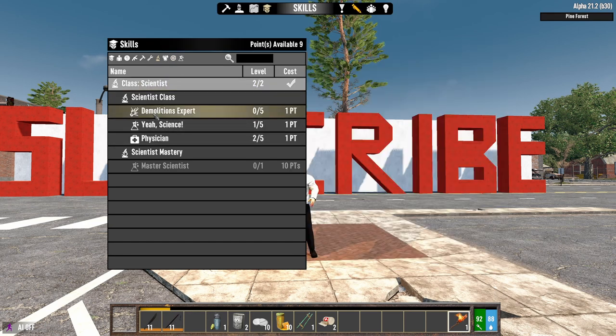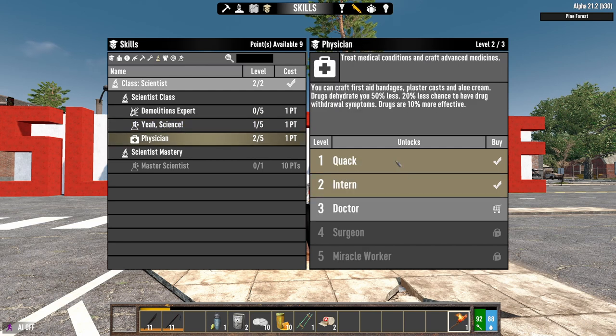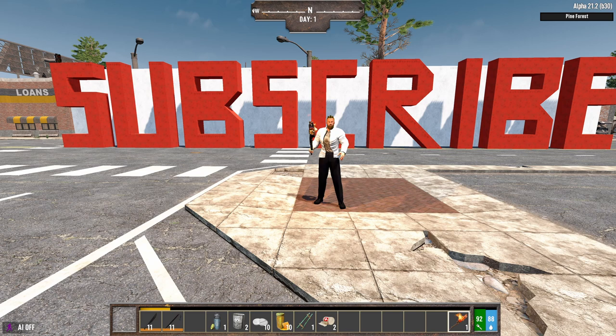In terms of skills, you get Demolition Expert, which is all about explosions — not that important in early game. Science is about crafting the stun baton and other items, also not that important in the beginning. The Physician is a good one: your first aid and drugs will be more effective. I gave it sixth position — it's a decent class and you do get some useful points, so it deserves the sixth spot.